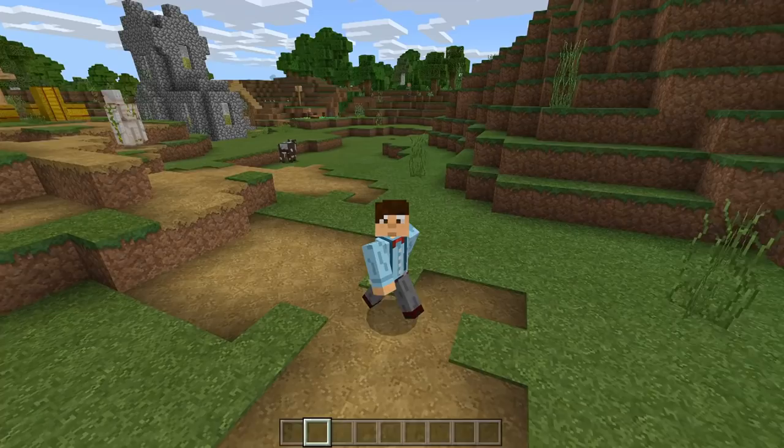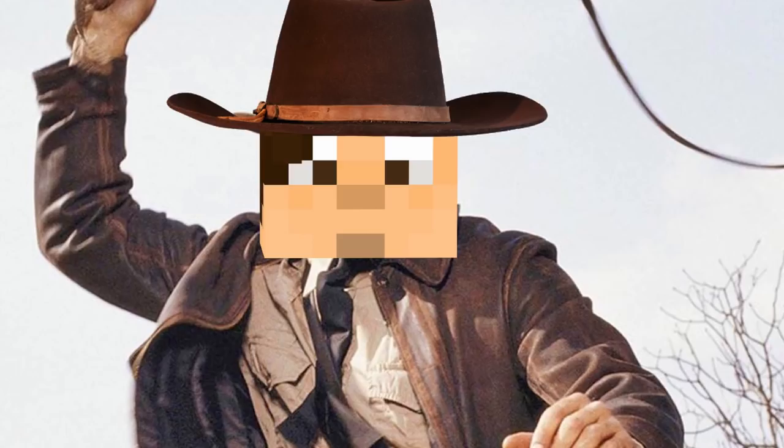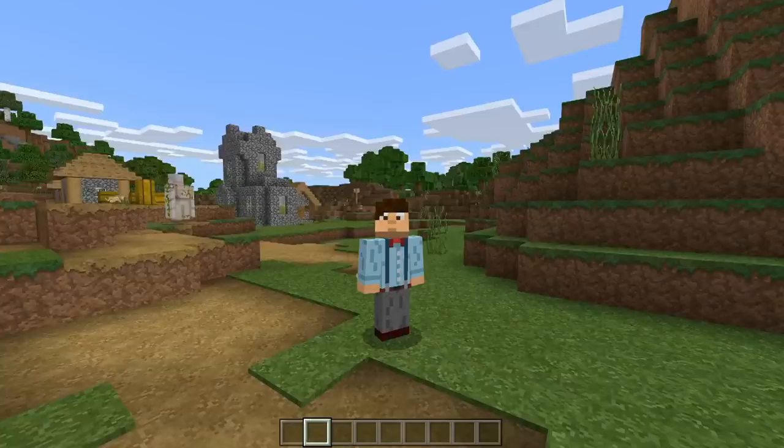Then we had brushes - yeah, I'm not sure about this one. It might be really good; it makes you feel like Indiana Jones, so that's good. And then we had this little guy - just look at his little face. And then obviously we had the mob vote, and of course we now have the ISO. The ISO didn't win.